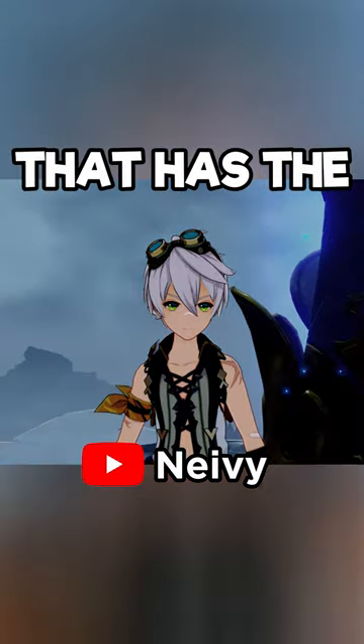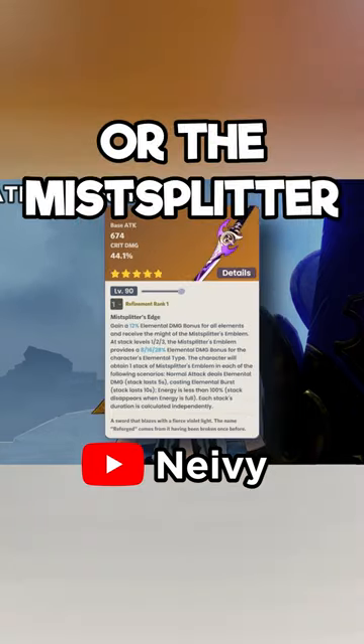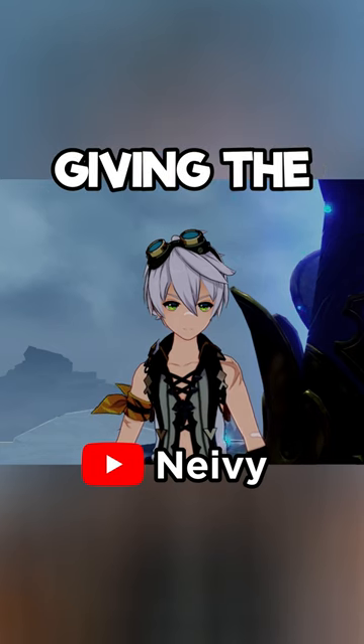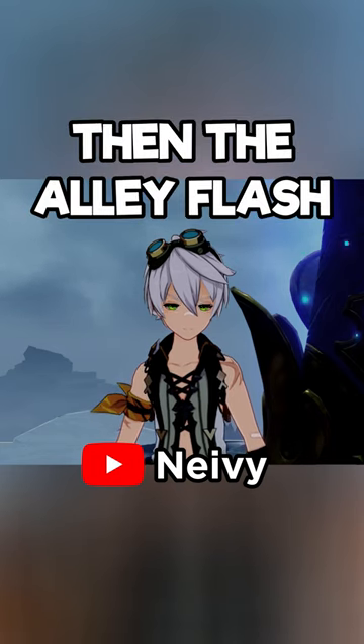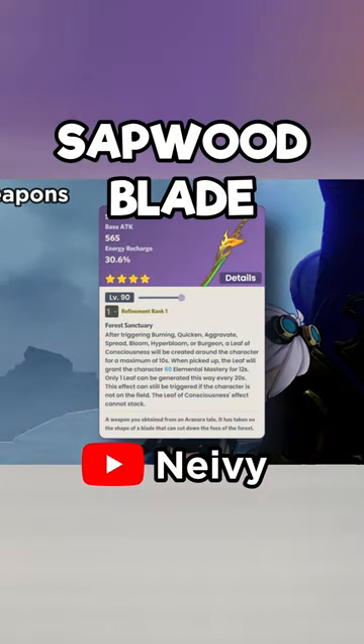Now let's talk about his weapons. Use the weapon that has the highest base attack within your weapon roster, with the Aquila Favonia or the Mist Splitter being the best, though I generally recommend giving the Mist Splitter to somebody else. Then the Alley Flash or Skyward Blade, depending on what you need. Lastly, the best free-to-play option is the Sapwood Blade.